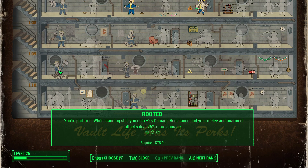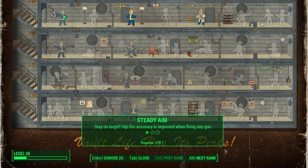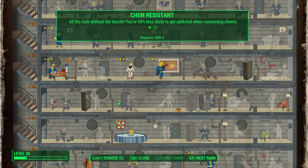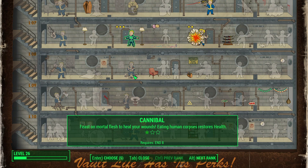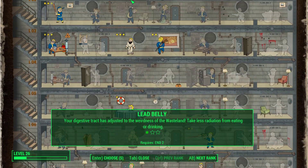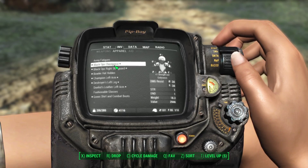I'm also purposefully not taking Rooted, because I want to show that you can use this method for a non-melee character — most gun-based builds aren't going to go super high into Strength. On my actual permadeath character I did take Rooted, and you get around plus 50 damage resistance while standing still, which is a big deal. For my specific run that just made it even safer to tank mini nukes.